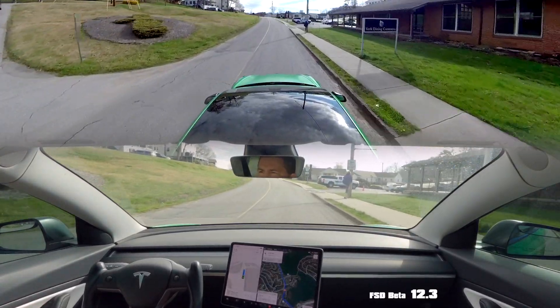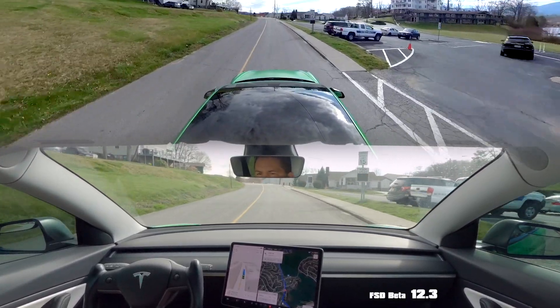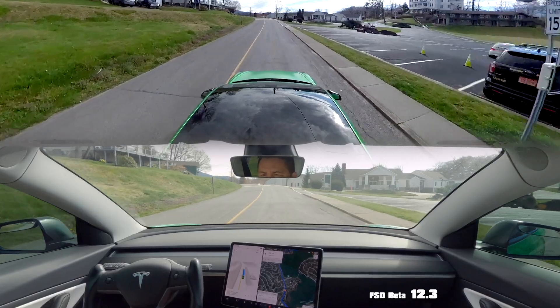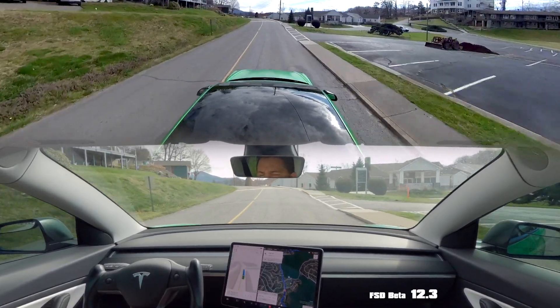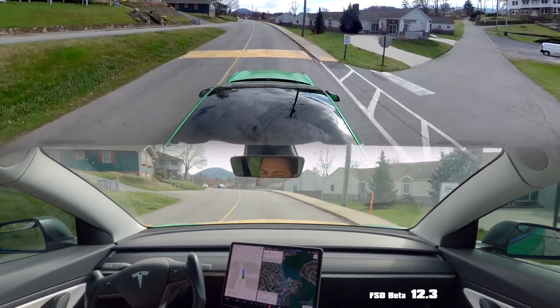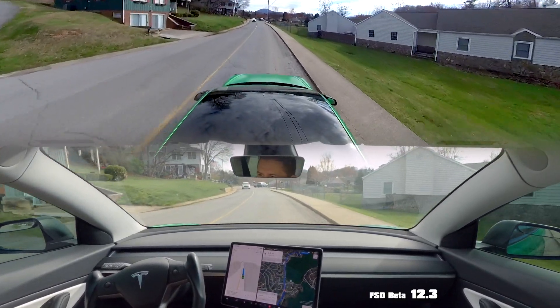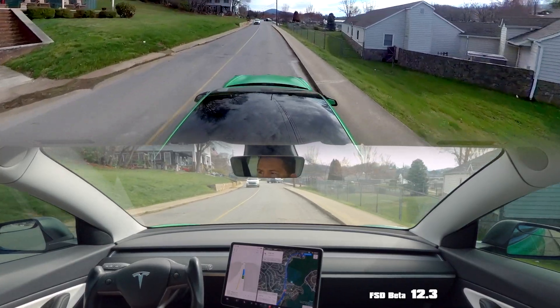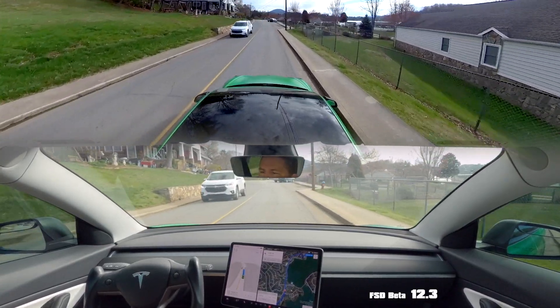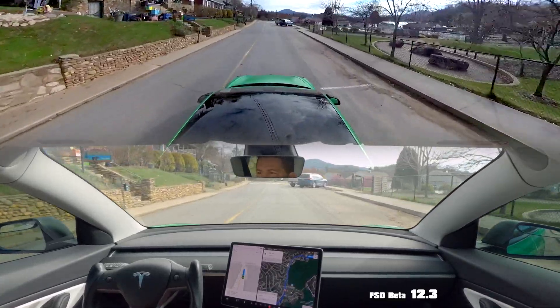So speed limit is 15. The sign tells you how fast you're going. It does have 15 still, so that's good. But auto speed is going to pick whatever speed it wants. For a long time it didn't even read those 15s — it would just default to 25.